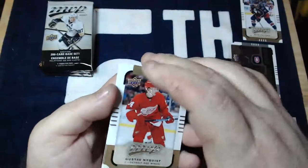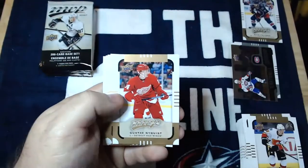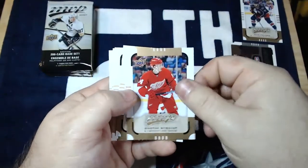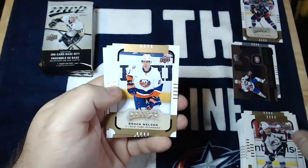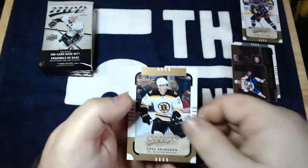I was hoping for a lot of Blue Jackets out of this, but one so far is not bad. There's a current Blue Jacket — Gustav Nyquist, the goose is loose. Jerome McGinley, Brock Nelson, Jamie Benn, and Louie Erickson.